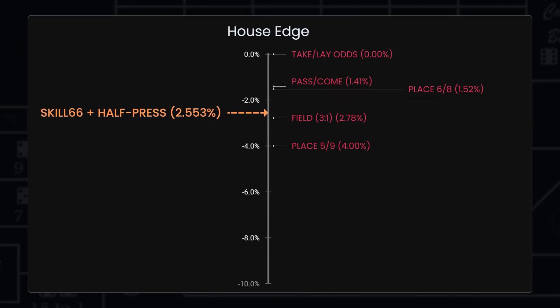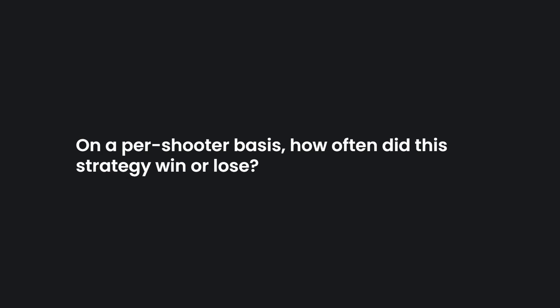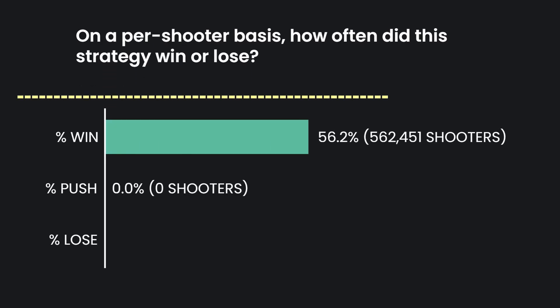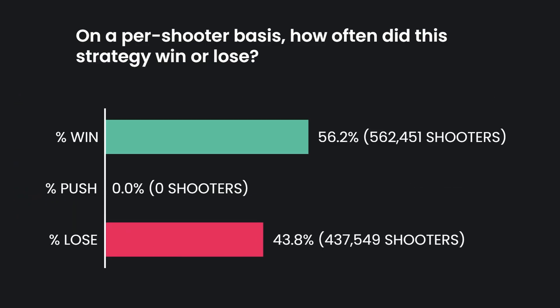Here are some of the other craps bets to help put this into perspective. Let's see how our simulated players did — first we'll look at the data by shooter. Of the million shooters, a majority — 56.2% — ended having won some money, while 43.8% lost money. This is not a surprise given my previous videos on the Skill 66.